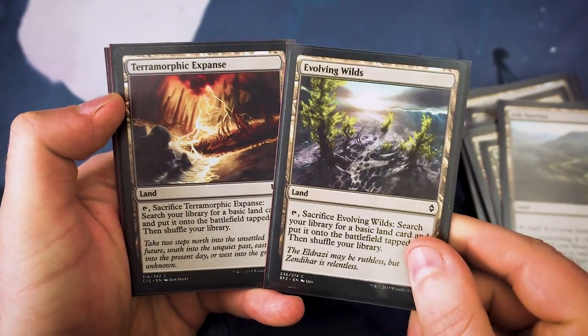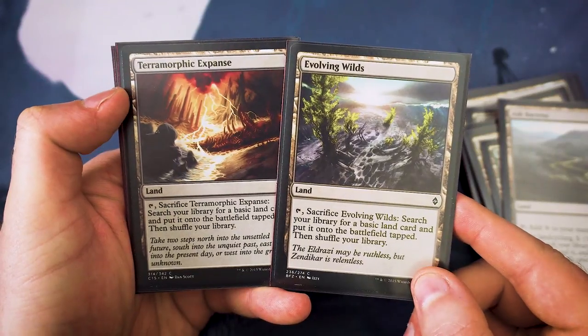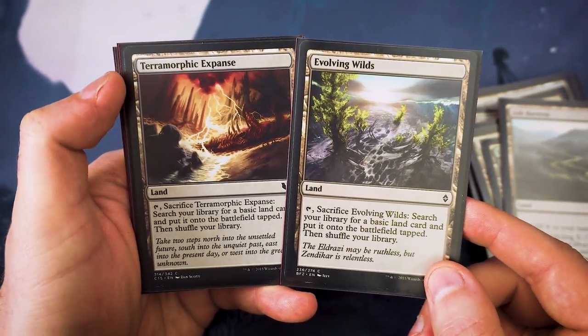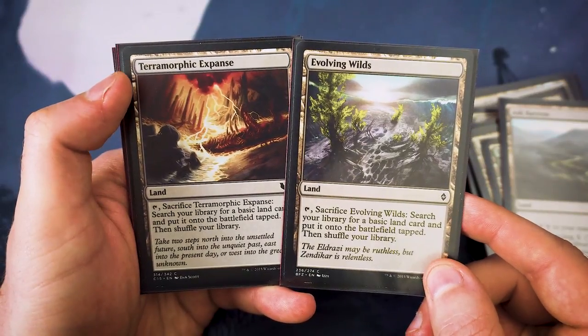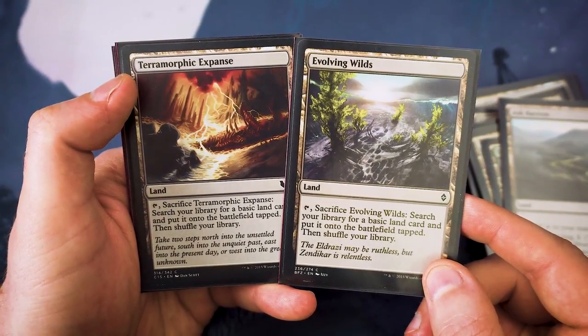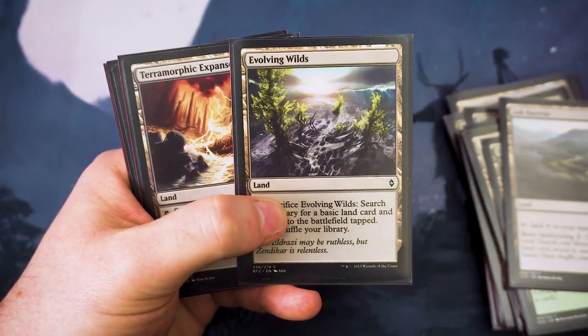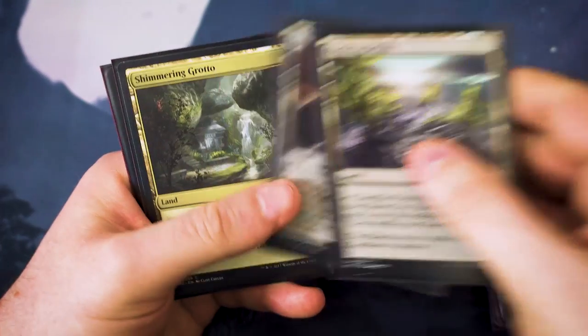Next up we've got our version of fetches in pauper cube. They're not the end of the world — they still do the job. We've got Terramorphic Expanse and Evolving Wilds: you sacrifice them, search your library for a basic land card, put it onto the battlefield tapped, and shuffle your library afterwards. So it's still technically a fetch.